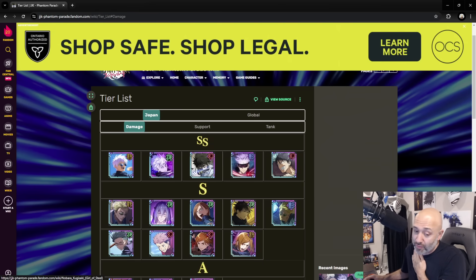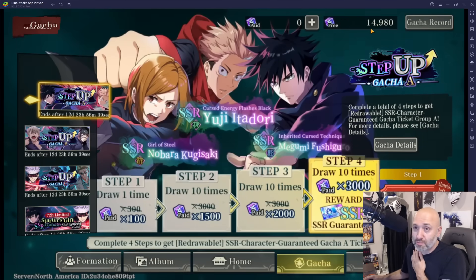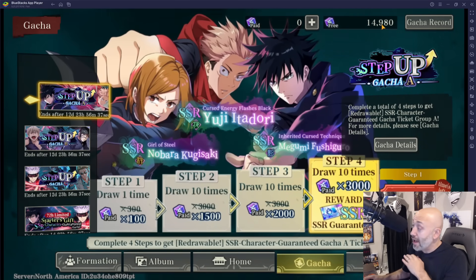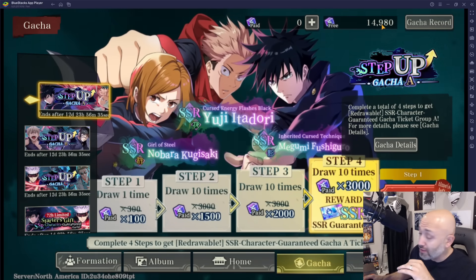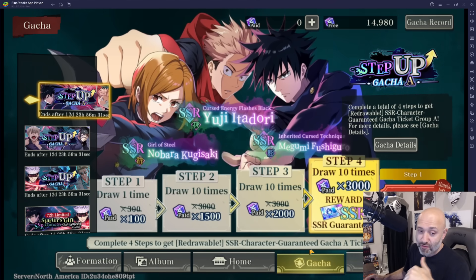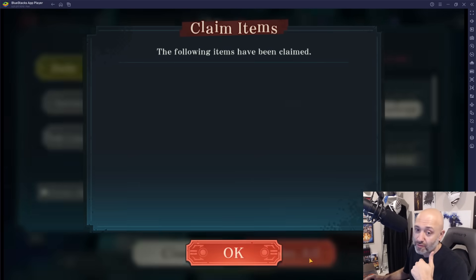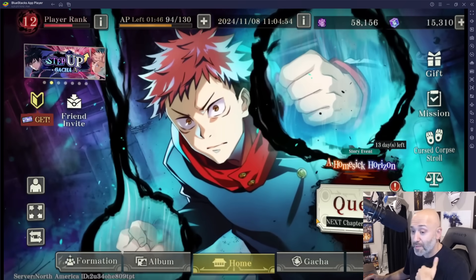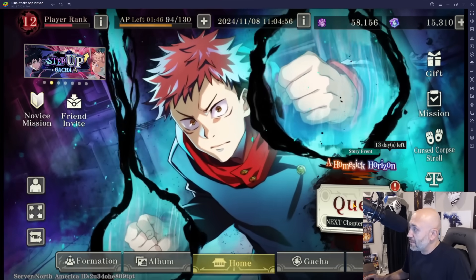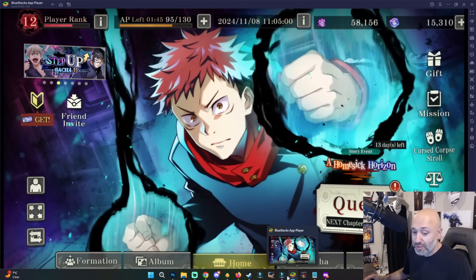That is going to be my goal. On my account I have about 14.9 — so 15k cubes. I'm going to keep saving. I'm not going to roll on anything until I get the free draw tickets, then I'll do a couple rolls here and there. But personally, to maximize the amount of dupes and copies I get of him, I want to get Yuta for sure. In my opinion, if not the best DPS, one of the best DPSs in the game. There's also Geto and Megumi coming out, so let's talk about those guys.